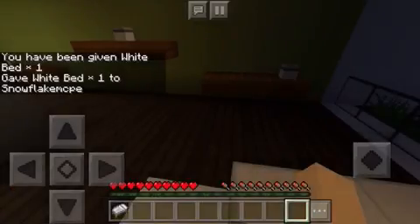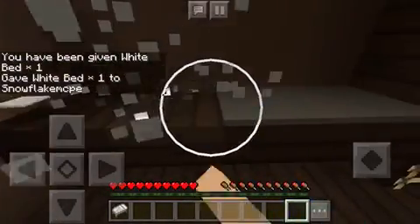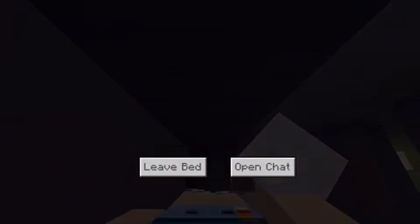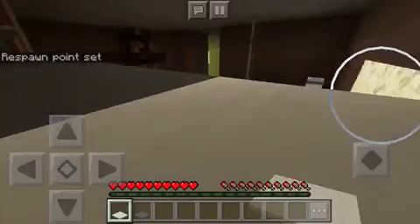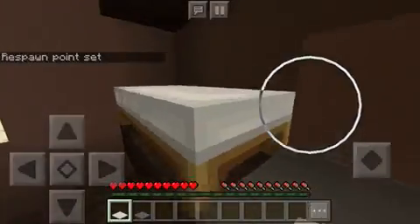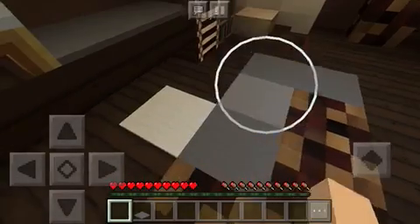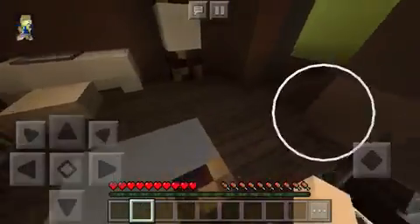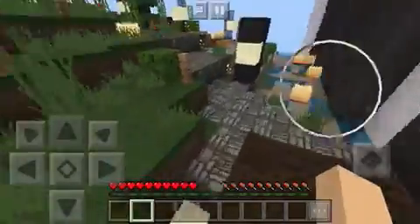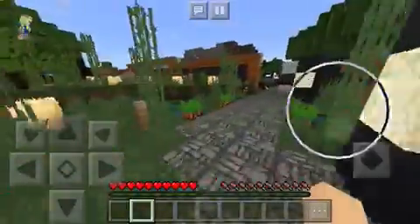I hate cheating but in desperate times you gotta take desperate measures, so I'm going to destroy this place down, get a bed, and sleep. We're going outside in the morning so this will be great. I spawned on the top floor — I have no idea how you get into the bed here. I'm going to put it down here for now. Now I'm going to go outside and show you the new update. I can't show you everything since I'm on survival, but I'll show as much as possible.